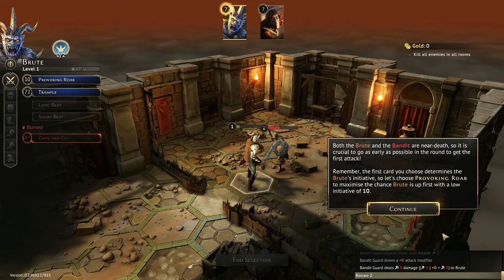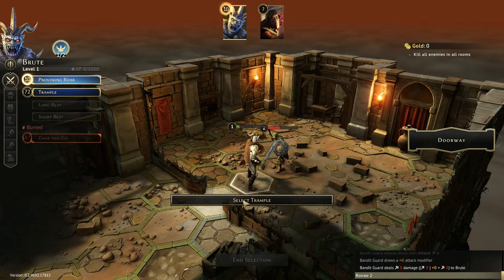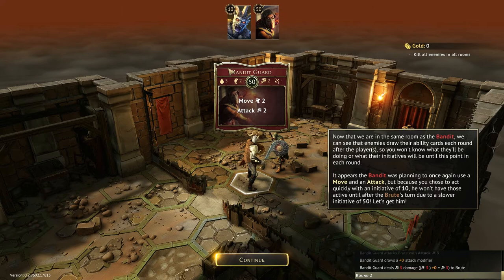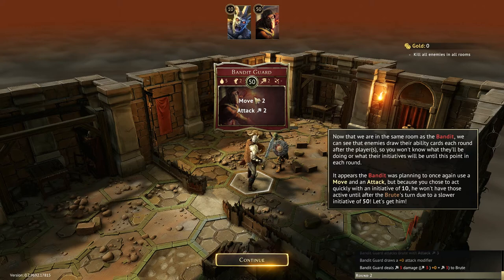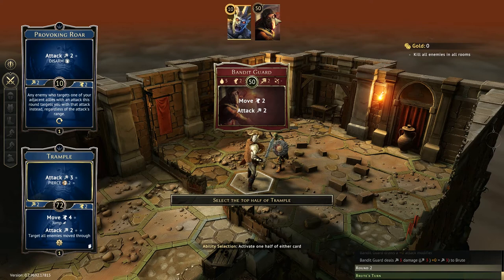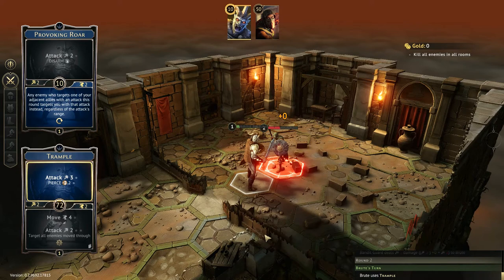Provoking Roar has an initiative of 10, so that's what we're going to choose — it gives us the best chance of going first. That will be our first card selected, and then our second card is Trample. Now that we're in the same room as the Bandit, we can see the enemies have drawn a move and attack two — the Bandit is going to finish us off if he gets to go first. Luckily, his initiative is 50, so we are way ahead. We're going to choose the top half of Trample, target him, confirm the targets, and finish him off.